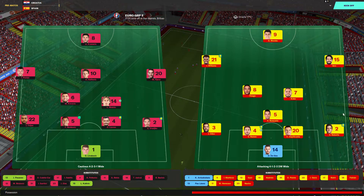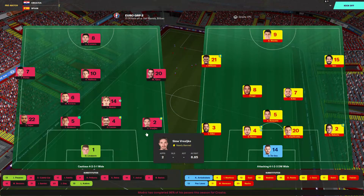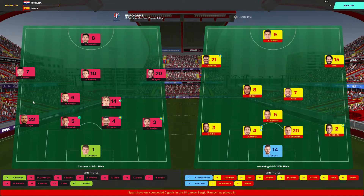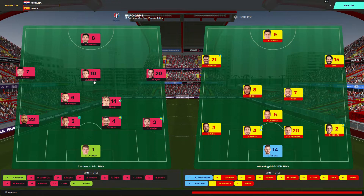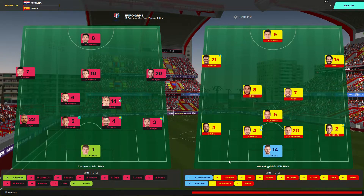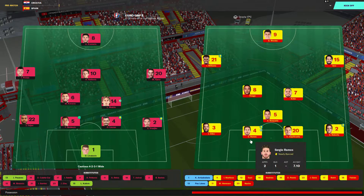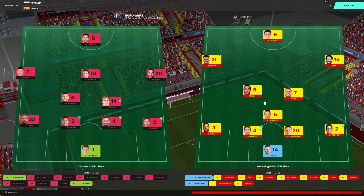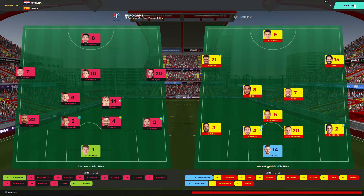On the left, Croatia in pink with a 4-2-3-1 formation: Lovrenkovic in goal; Vesaliga, Lovren, Benkovic and Toljan in the back line; Modric and Kovacic in central midfield; Halilovic in the number 10 role; Piazza and Perisic on the wings with Kramaric up front. Spain line up with a 4-3-3: De Gea in goal; Roberto, Aspilicueta, Ramos and Jordi Alba in defence; Busquets holding midfield with Koke and Thiago ahead of him; Inaki Williams on the left, Isco on the right, and Alvaro Morata up front.